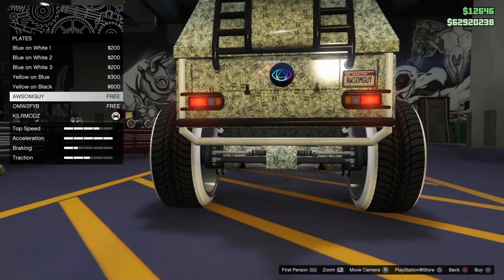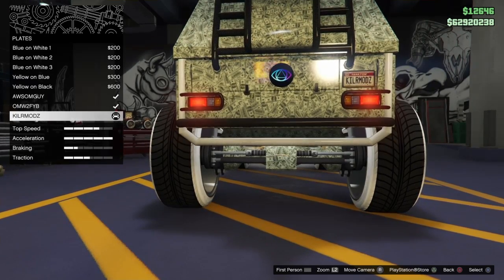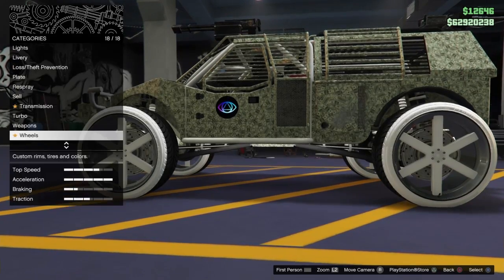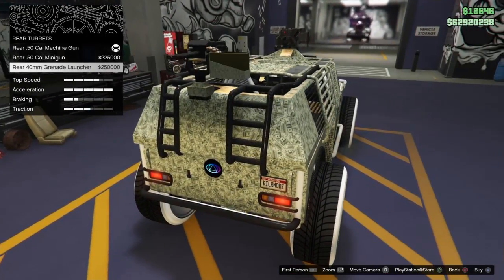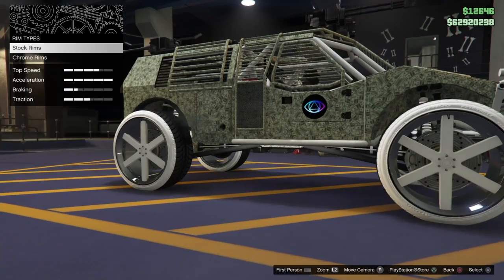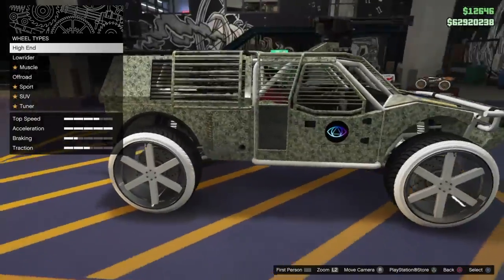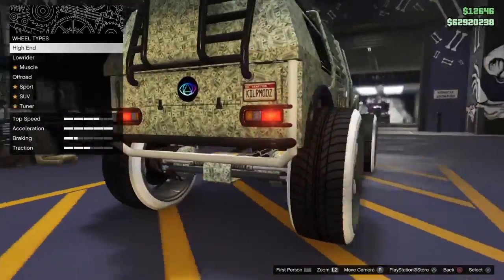Also buy all your custom plates — I have Awesome Guy, OMW2FYB, and KillerMod — buy all three just to make sure they're selected for detection purposes. Everything else should be modded. Weapons you can select whatever you want — the most expensive options are recommended. This one doesn't have any Benny's wheel options, so it's fully modded as is. If you guys want this vehicle, let me know — it comes with everything you see here.